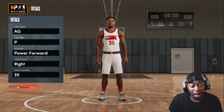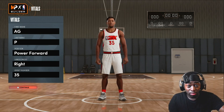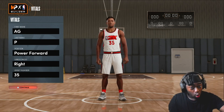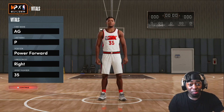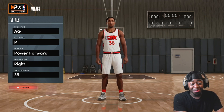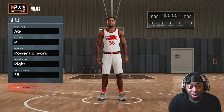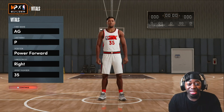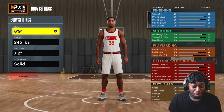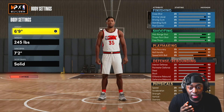So now we're here with a MyPlayer builder — the very first one of my 2K22 journey. I haven't even played the game; I literally loaded it up and said I know what build I want. I'm gonna build it, make the video, and play it out. You lot be the judge — if the build is fire, put it in the comment section; if it's whack, let me know. We're going with Power Forward AGP.